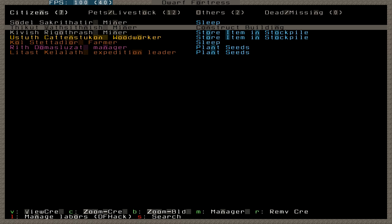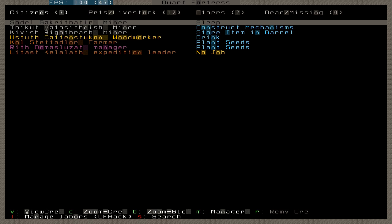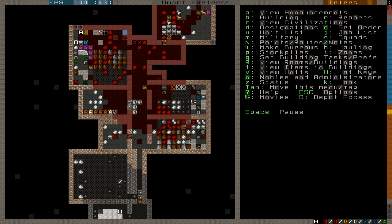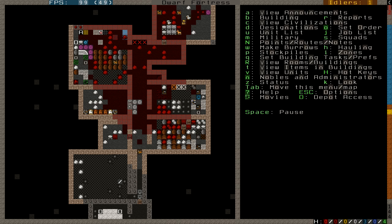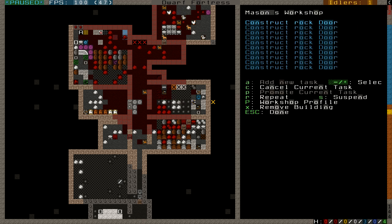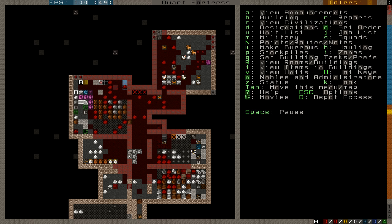We've got two dwarves planting, two moving items around, one constructing a building. He's the guy I gave the fish cleaning skills to, so the fishery is now built. The expedition leader has no job at the moment. Up at the top right corner you can see idlers — that's how many dwarves don't have a job right now. Mostly the game, after the initial setup rush, is just figuring out what to do next, assigning jobs, then waiting for them to get done — or figuring out why they aren't getting done and correcting the problem.